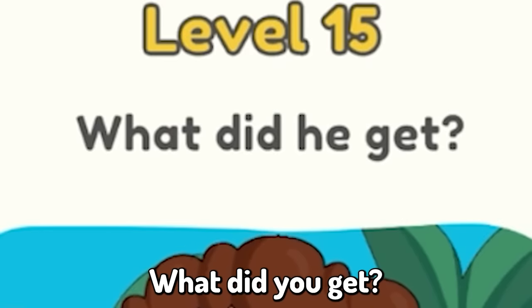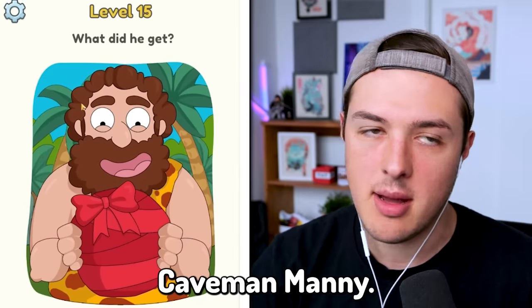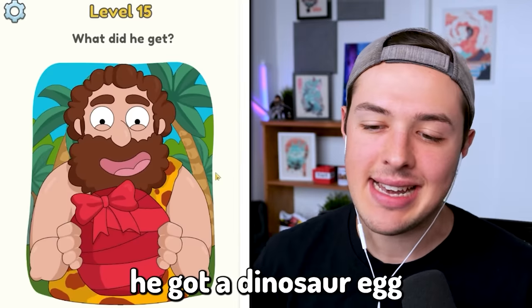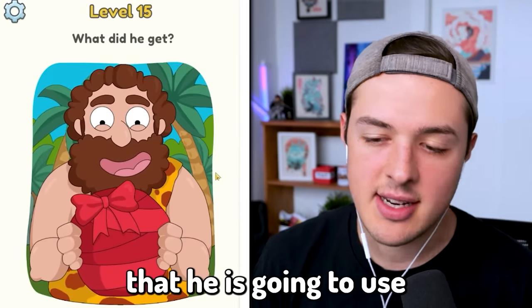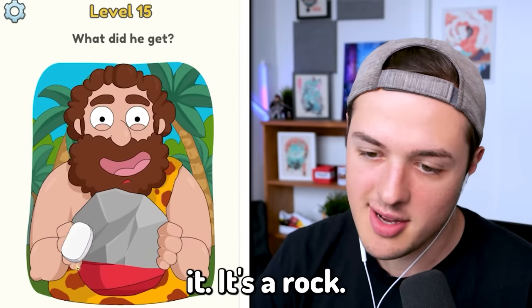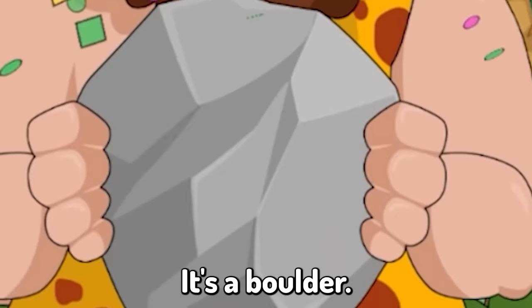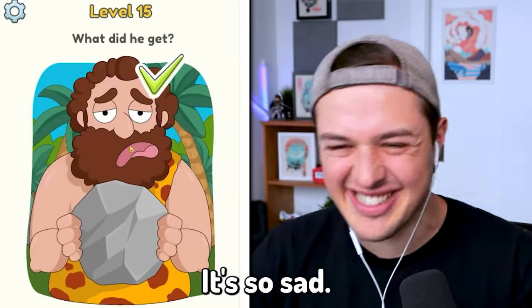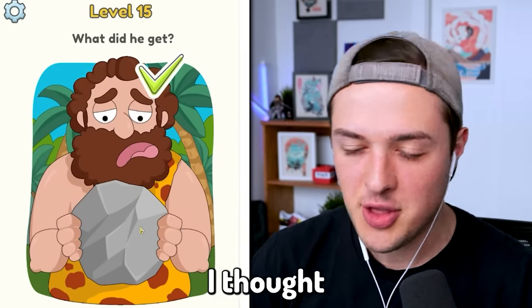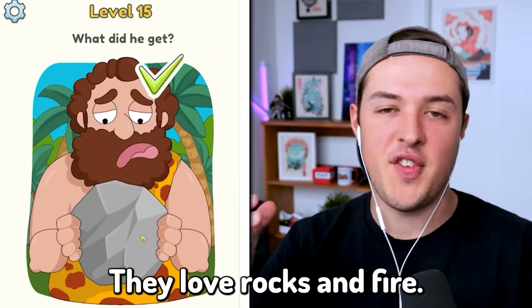Level fifteen: what did he get? We're back with caveman Manny. I'm going to guess he got a dinosaur egg that he is going to use to make the most epic breakfast of all time. What actually is it? Oh, it's a rock. It's not just any rock — it's a boulder. Why is he so sad? I thought cavemen love rocks. I thought that's their thing — they love rocks and fire.